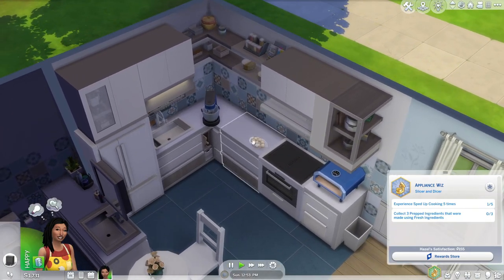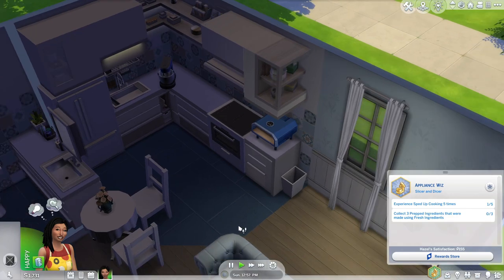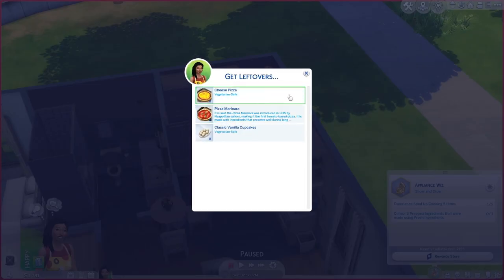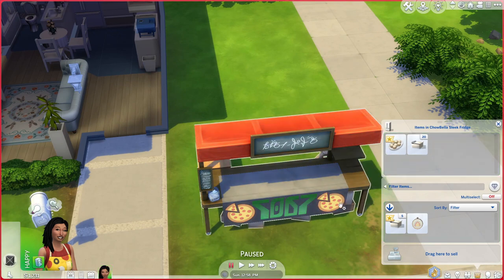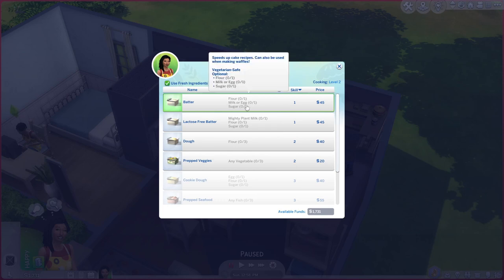I don't think we're going to be finishing this aspiration today. I guess I should start a garden, but I do want to sell just a little bit. Oh, this is the mod I have — I can choose exactly what I want, so that's exciting! We're going to put this out here and sell pizzas only. If I click on prep ingredients, I'm going to need flour, milk or egg, and sugar — so that's what that means.